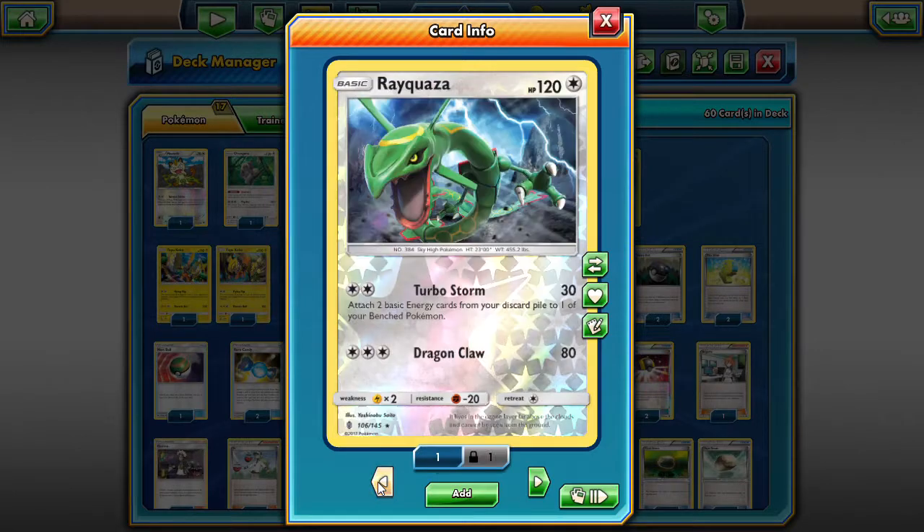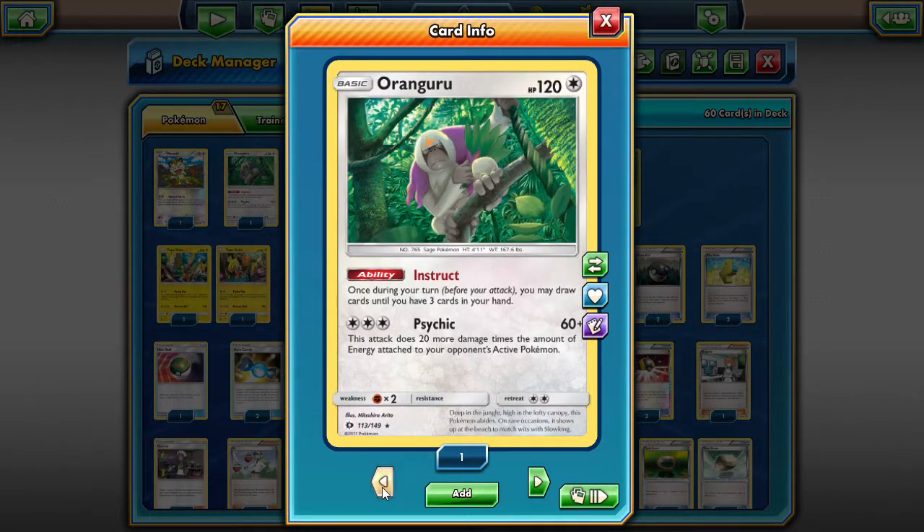A few more tech cards: we've got Rayquaza. Turbo Storm lets you attach a Grass energy and get two basic Grass energies onto any one of your Pokemon to set them up perfectly — I like Rayquaza in this deck. We also have Oranguru. We struggle a little bit after getting Venusaur out without a lot of draw supporters, so having at least one Oranguru to keep your hand at three really helps sift through your deck. Oranguru can also attack for two Grass energies when Venusaur is on board.